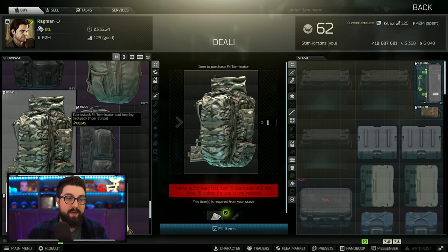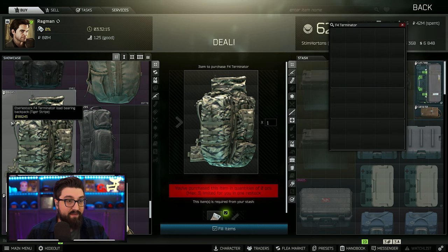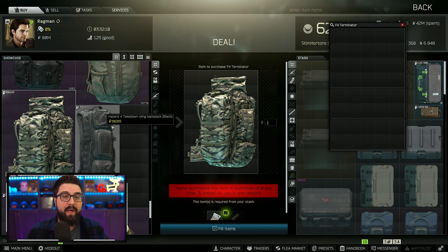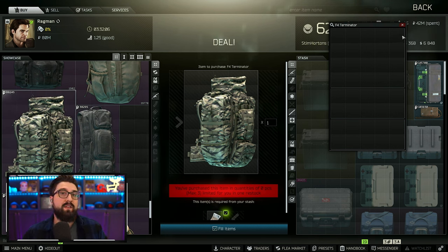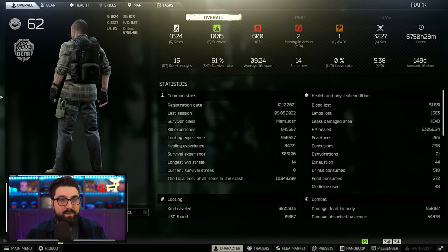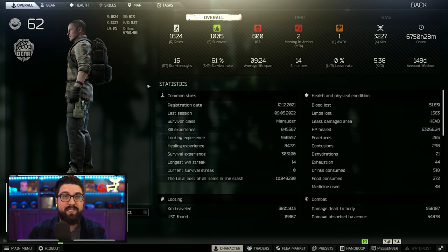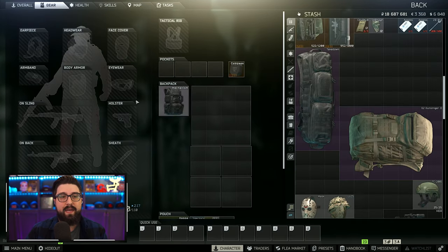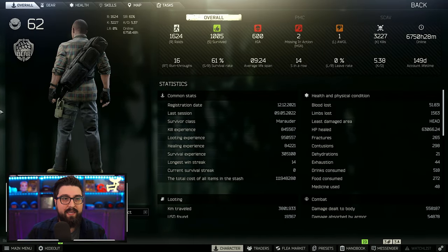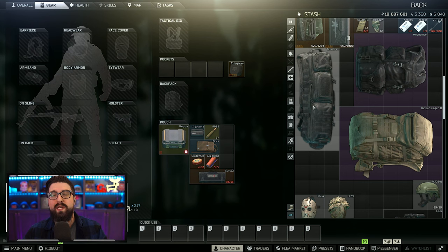The last backpack I'll mention is the Terminator. It has a very different orientation — not as bad as the others — and you're still getting 40 slots, which is good, for 88,000 rubles, which is a higher price tag. But I think it's still a fantastic one if you're rolling a little deep in the money. The goal with all of these is just so that we can tell each other apart super fast — so you can make the decision to shoot rather than wasting precious seconds asking 'Is that you?'